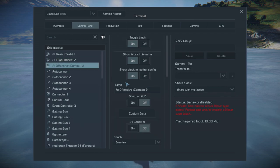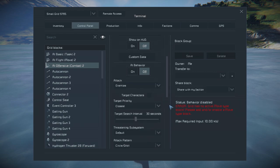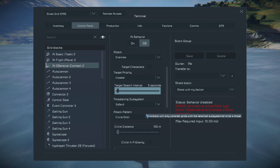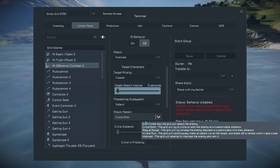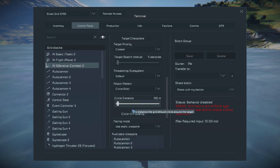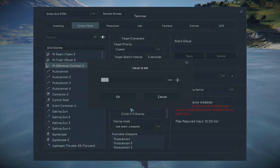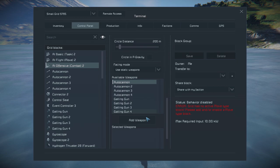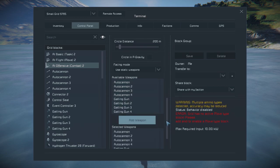And then the AI offensive block. The target search interval should be set to 5 seconds. The attack pattern determines how the drone will attack. For this tutorial I think circle and orbit will be fine. Set the circle distance to 200 meters, and add all available weapons below.